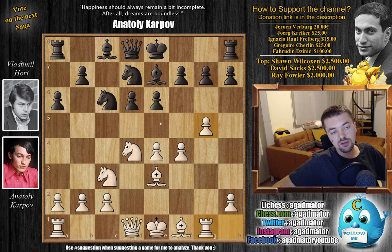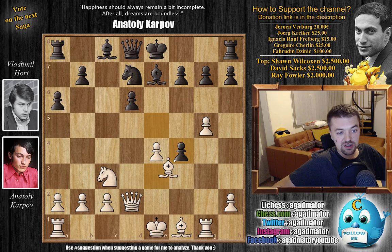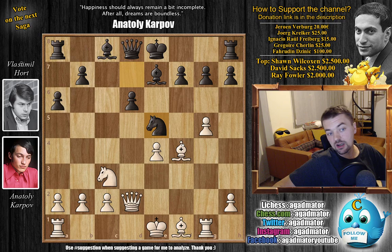Hort finds a way to trade off some pieces and activate his pieces. He goes Knight captures on D4, we have Queen captures on D4, and now E5 — either saying 'you mess up your pawn structure' or 'go back with the Queen.' Karpov goes back: Queen D2, we have pawn captures on F4, Bishop captures, and now Knight to E5. Getting this Knight into the game — if the Knight is captured, everything just gets traded off, which favors Black. If not, you just have a very strong Knight on E5.